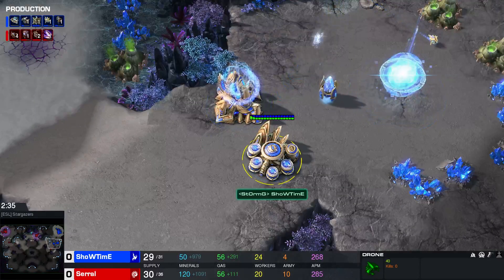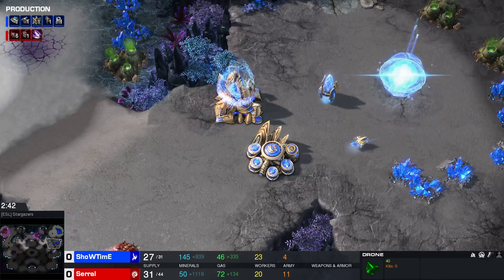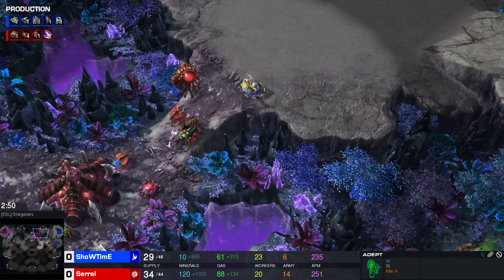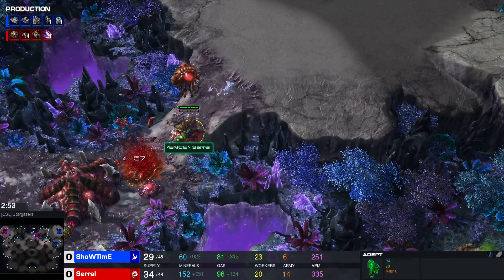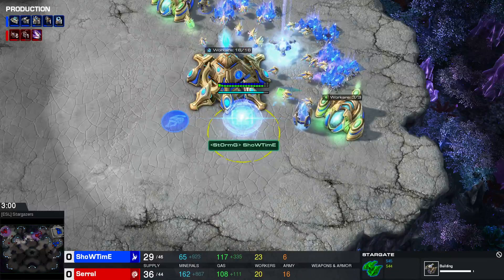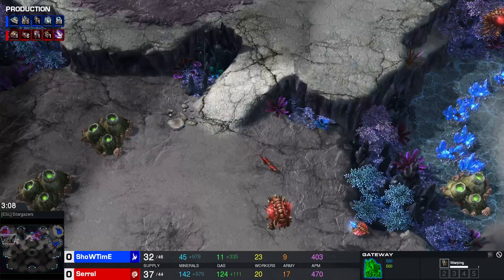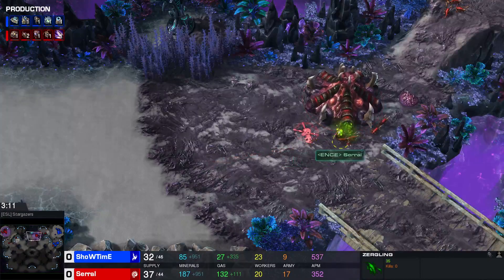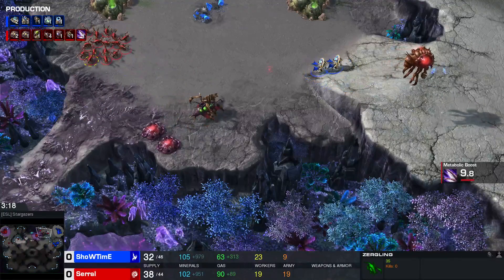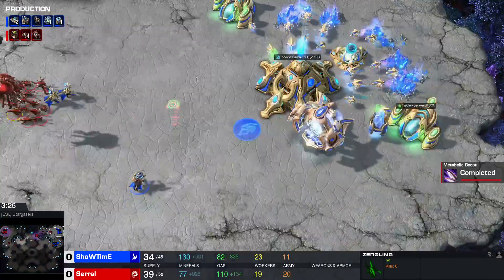Here we have a nice wall-off. Showtime is thinking this safe area is going to protect him against any Zerg units, but now it's a little bit too late. This adept is going to spot what is going on — it's an 'oh' moment for Showtime. He's starting a stargate. We have just another adept coming, but the Zerg swarm is on its way. Already we have Zerglings going. The difference in army is too much — 19 for Serral, only 9 for Showtime. Serral is surprising us with a quick attack directly into his opponent's base.